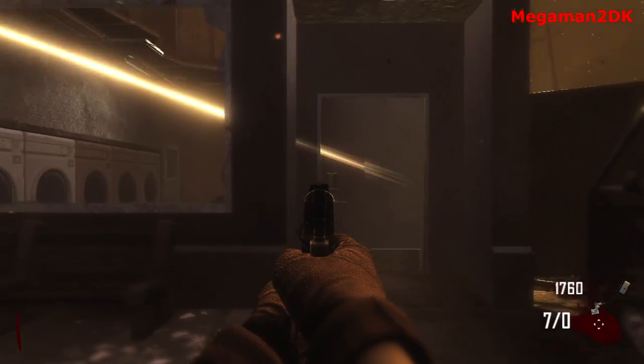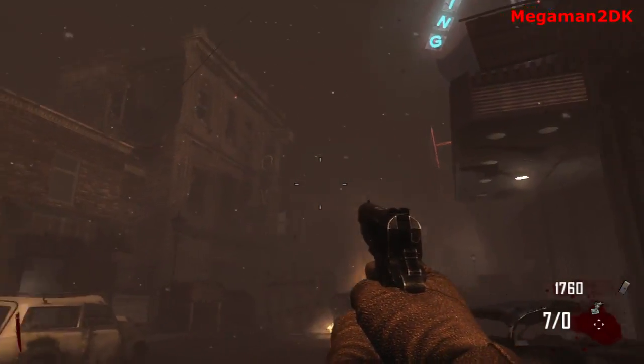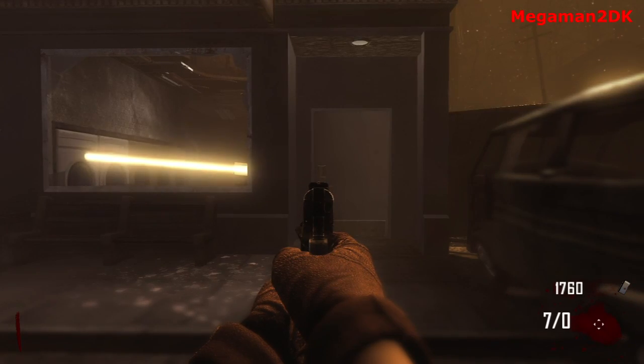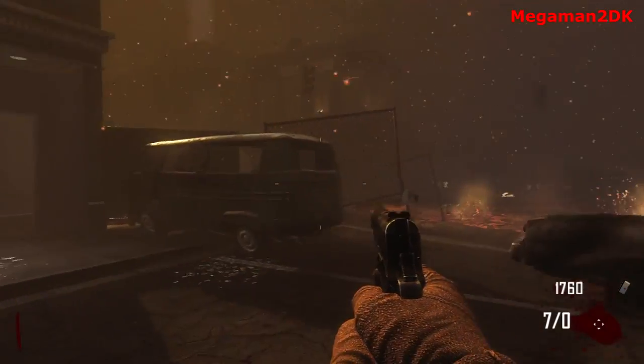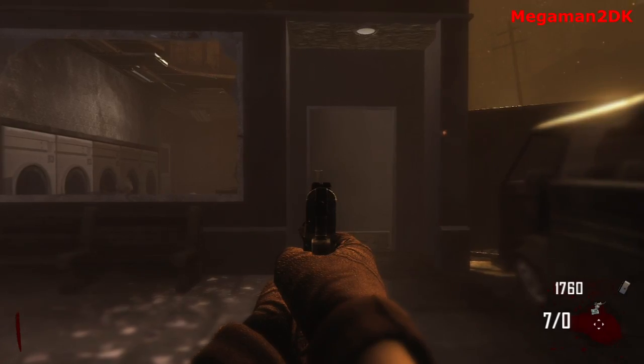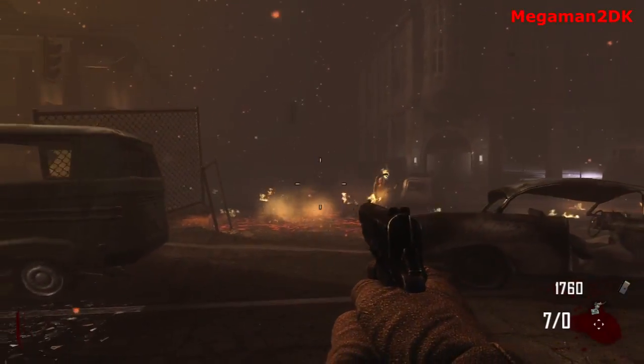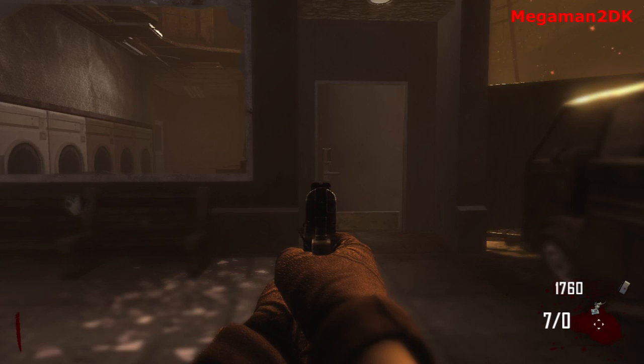Today I'm showing you some very interesting beams that will only appear when you ADS the laundromat door in town. You need to complete the easter egg to be able to see these beams, or be in a party or game with other people that have actually completed it.